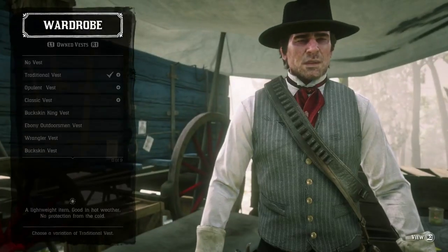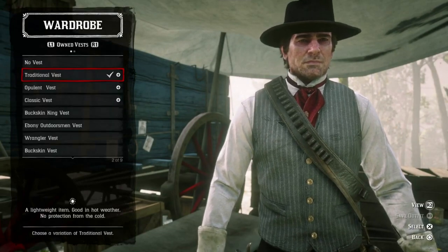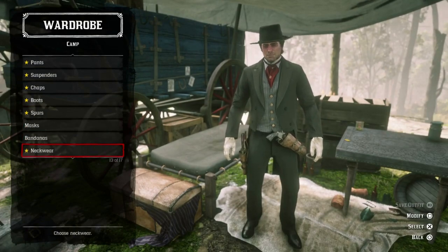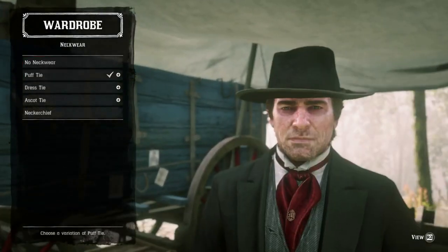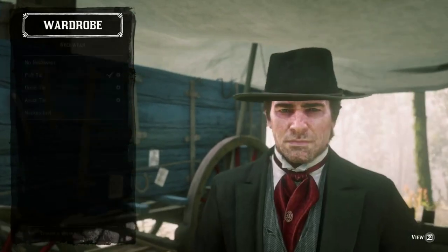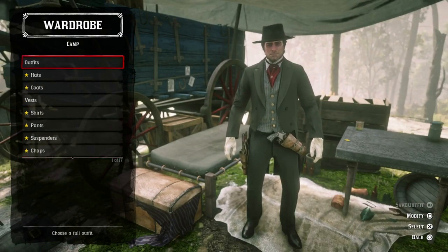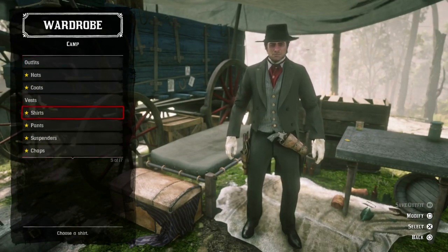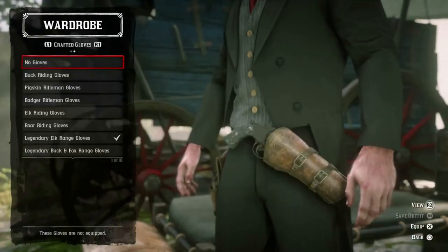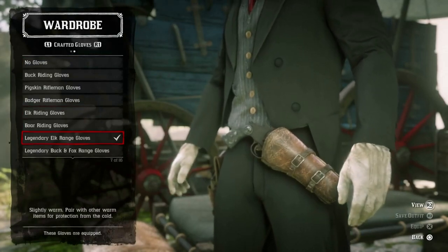For the vest, I choose the traditional vest — the light gray stripe vest. No need to change the pants. For the neckwear, I just choose a red puff tie. The final piece would be the gloves, which you need to craft at the trapper — they're the Legendary Elk Range Gloves.